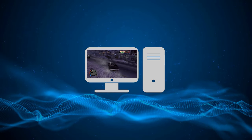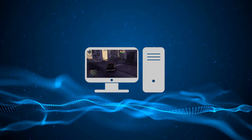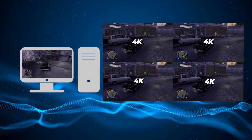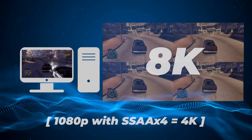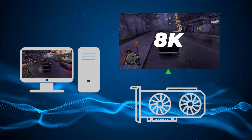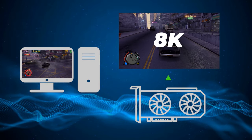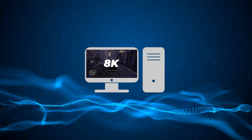SSAA stands for Super Sampling Anti-Aliasing. What it effectively does, when set to four times, is render each frame of the game at four times your set resolution. So four times 4K is 8K — meaning your GPU is actually running the game at 8K, and that 8K image is then scaled down to fit your 4K monitor. You've effectively started playing the game at 8K even though you think you're playing at 4K.